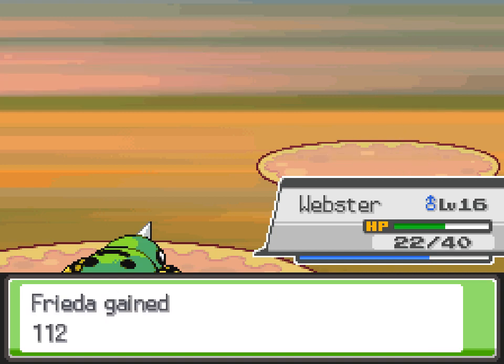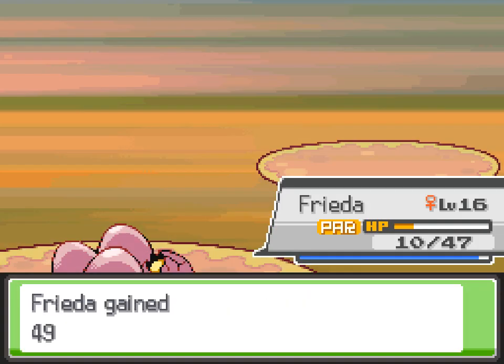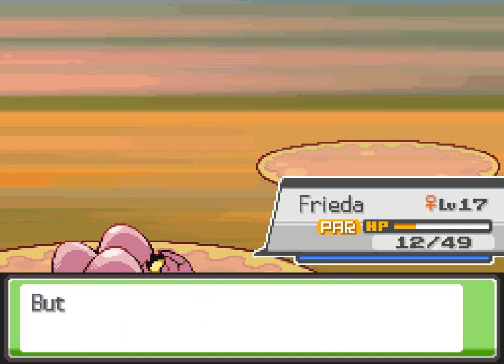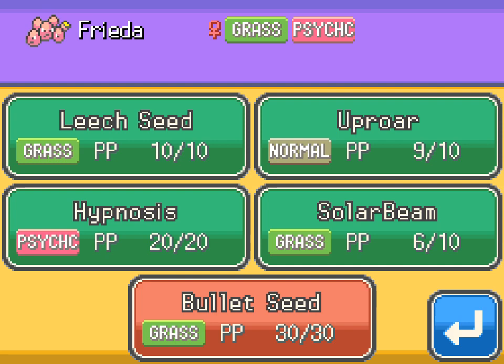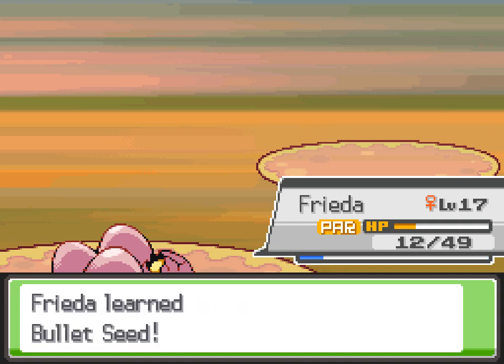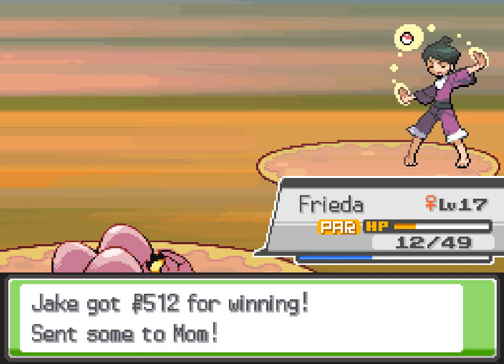You can just rinse and repeat that for the next Abra. He also has a Kadabra, but that was a huge trainwreck so I won't be showing it. But I will show that Frida leveled up to 17 and got the move Bullet Seed. Bullet Seed — I could have learned it earlier if I hadn't sold the TM, but at the time I wasn't thinking I was going to use an Exeggcute. It's a Grass-type Fury Attack, basically an alternative to Uproar — I'd much rather have a weak STAB move than a weak non-STAB move.